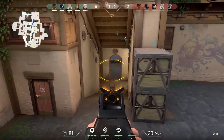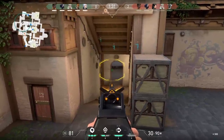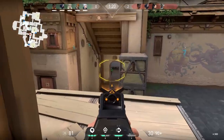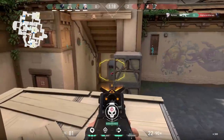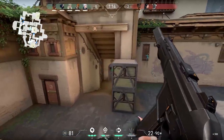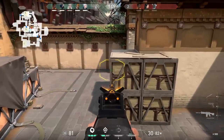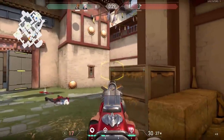Here I'm on defense on Point A and I've taken the high ground on a double box, looking down towards sewers. The enemy won't expect me to be here, and even if they do, they've still got to check low ground and high ground. I've got the advantage and I get the kill. You can then use Tailwind to jump across to the other box, giving you eyes on Banana or A Long.